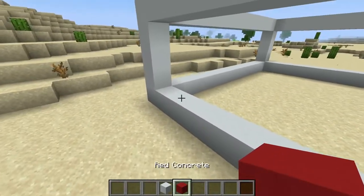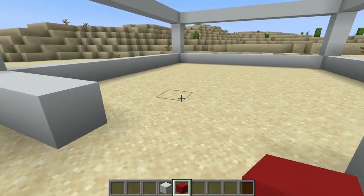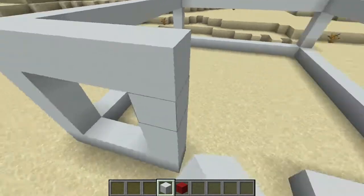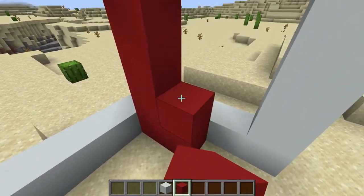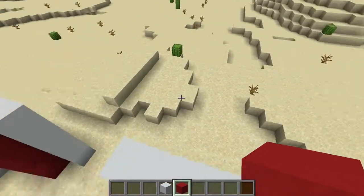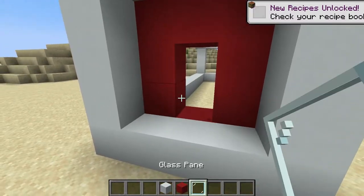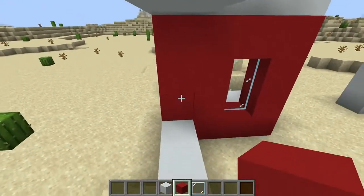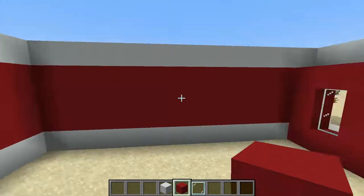Great, we filled it in. Now the next thing is to do the entryway. Typically I would have a grass interior, but really you can do whatever you want. I like to make it so that the outside where you first walk in comes in a little bit, so put the concrete right here first — just to make it look like that. Let's go ahead and put some glass there. You can do one or two; let's go ahead and do two down.